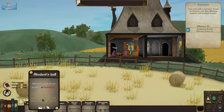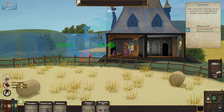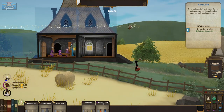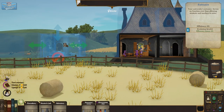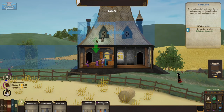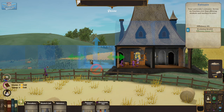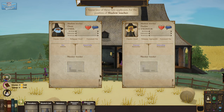I feel like I should get some more rooms. Let's build a shadow room because we've got some shadowy types. We'll have the shadow room right there — the shadow teacher. Round belly, voracious, fun, athletic, punctual, demanding, pretentious, researcher. Who should be our shadow teacher?